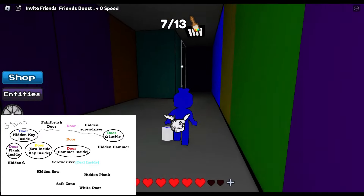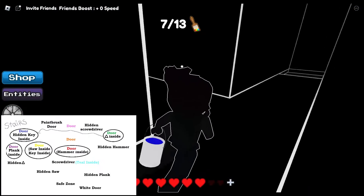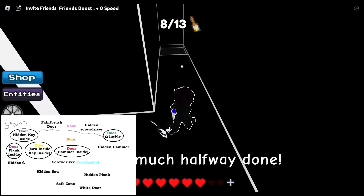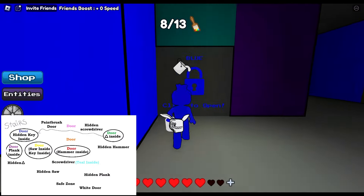The blue door is right there, but first I would like to take these stairs and get the paintbrush that is up here. So let's get that, and then we can go down, jump here — and that puts us right beside the blue door.